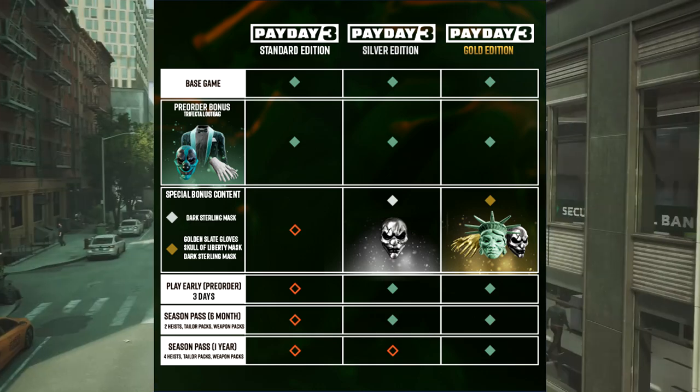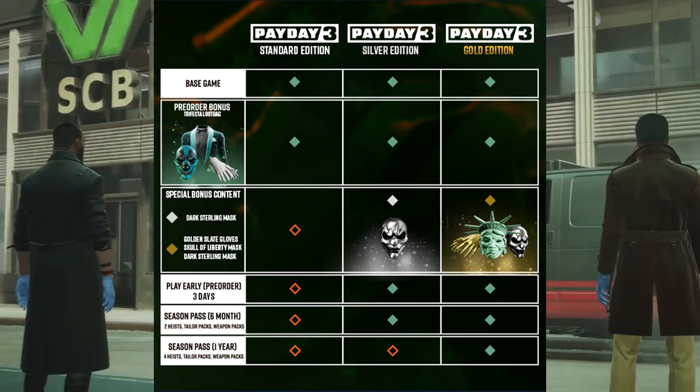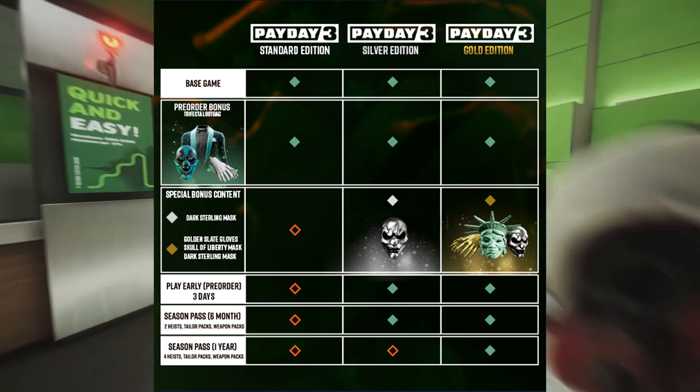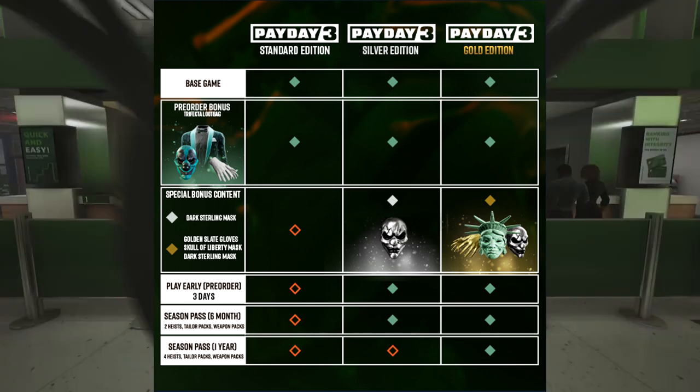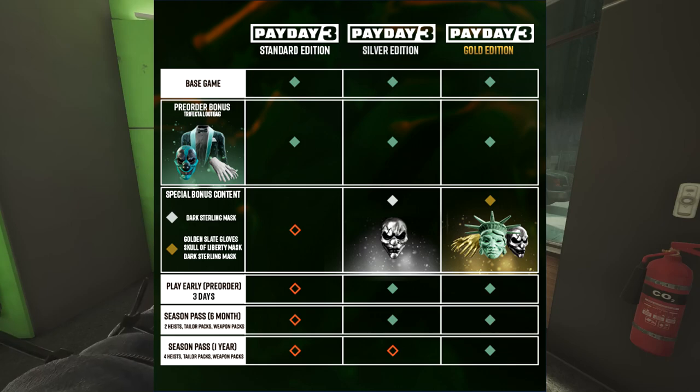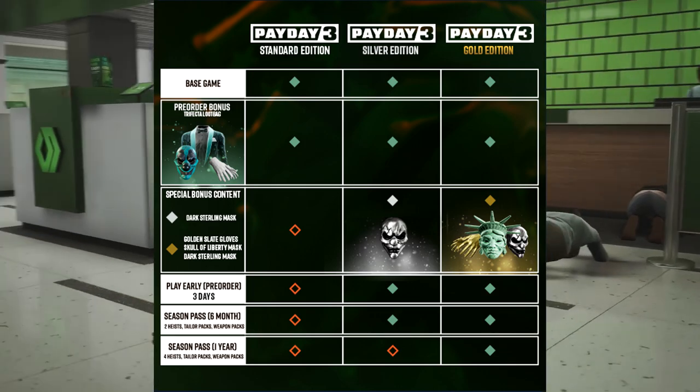It's just going to be a mask, an outfit, and some gloves. To some people that may not seem like a whole lot, but if you get the silver edition you'll be getting the dark sterling mask, which I personally think is pretty cool. This might be the version I'm going to go for.